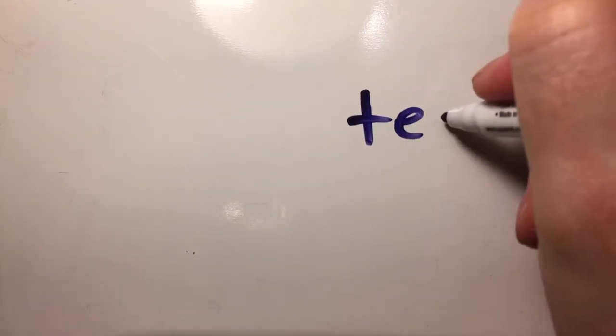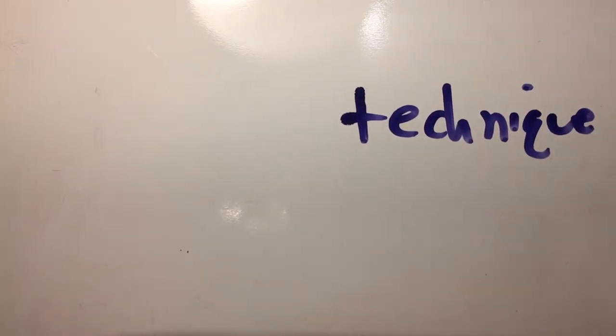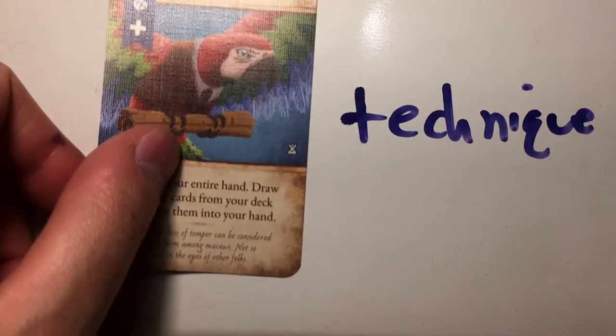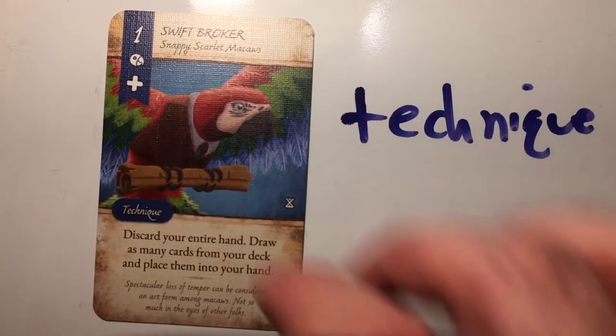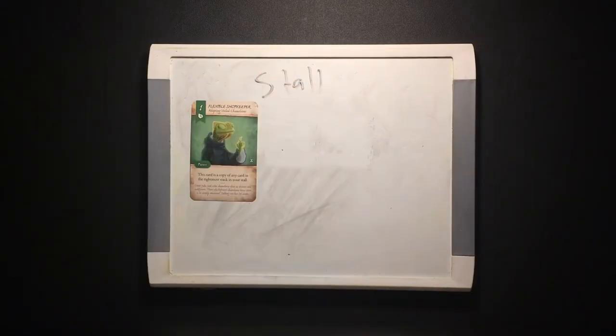When you take the technique action, you show the technique card you're using to the other players, then perform all of the actions described in the card's effects. Then you discard the card. If the card had a bonus action symbol, you now get to take another action.